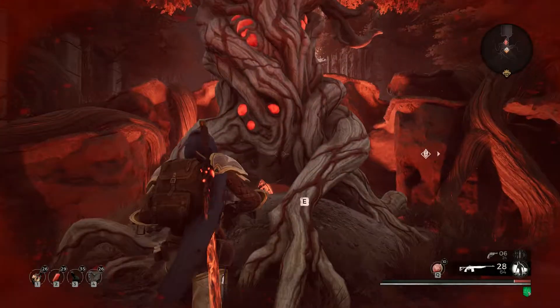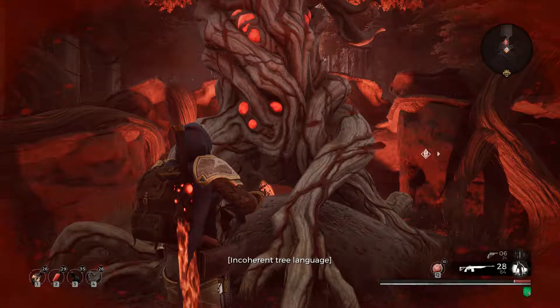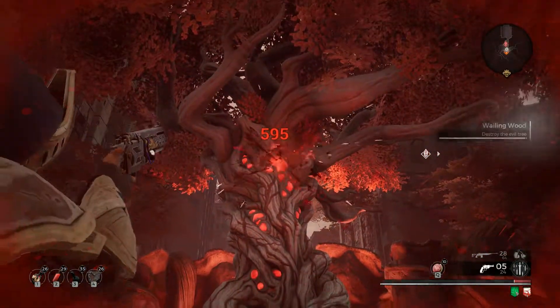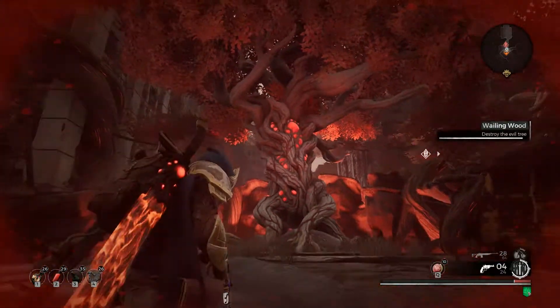For the Twisted Idol amulet, the procedure is much more straightforward. Just shoot it until it dies and you will obtain the Twisted Idol amulet, which increases your total armor value by 15%.